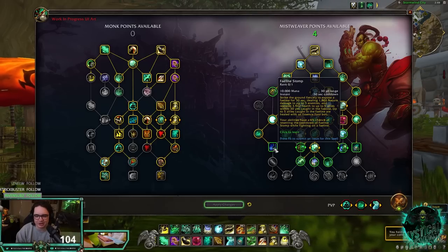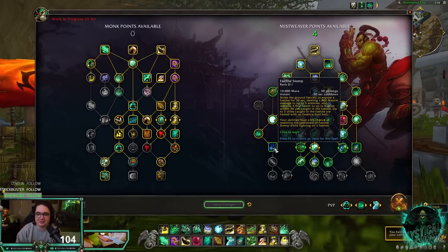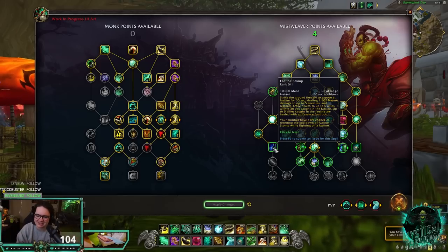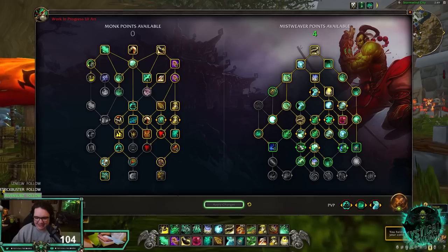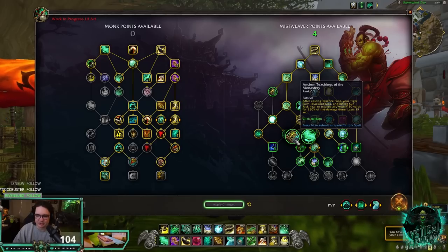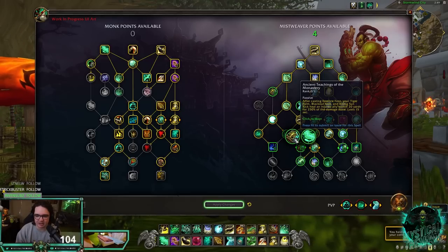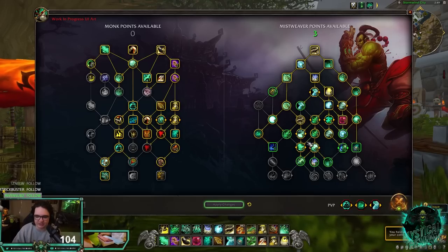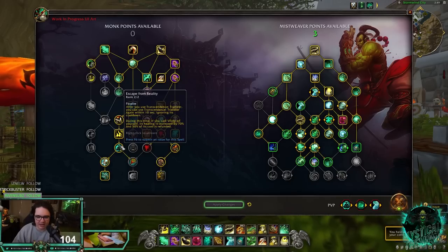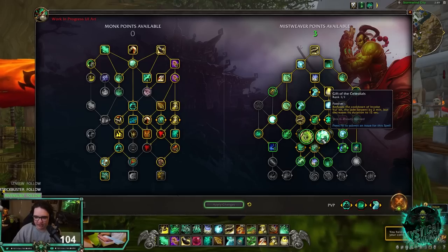There's Faeline Stomp, the Night Fae spell — I don't know if this is a mistake or if they meant to put Fallen Order here. Definitely not taking it, it's kind of a meme. Ancient Teachings of the Monastery is the legendary that makes your damage also heal when using Essence Font, or you choose Cloud of Focus — which for PvP gives huge healing and mana output. You also get Escape from Reality with Cloud of Focus, plus Gift of the Celestials for 1-minute Yulon.